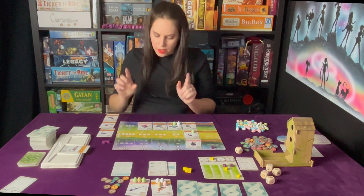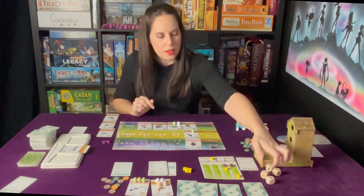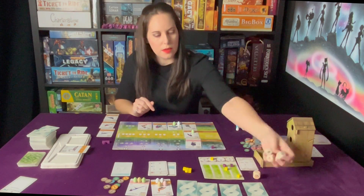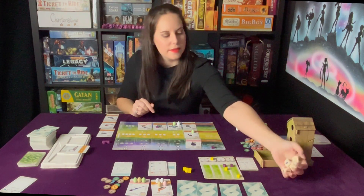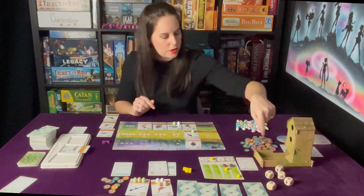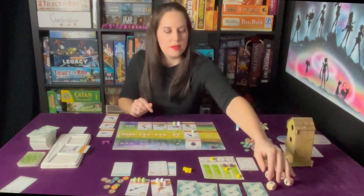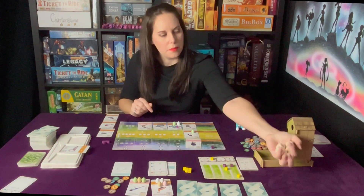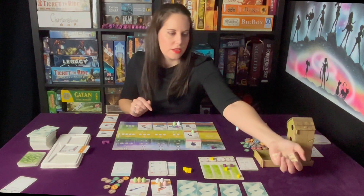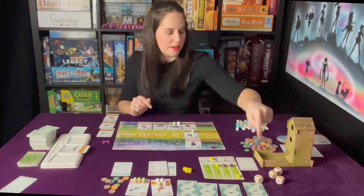That's a between-rounds power so nothing right now. When activated, roll all dice not in the bird feeder - if any are fish, cache one fish. Do the same thing again. Mama needs some fish! Yes - I got another fish.